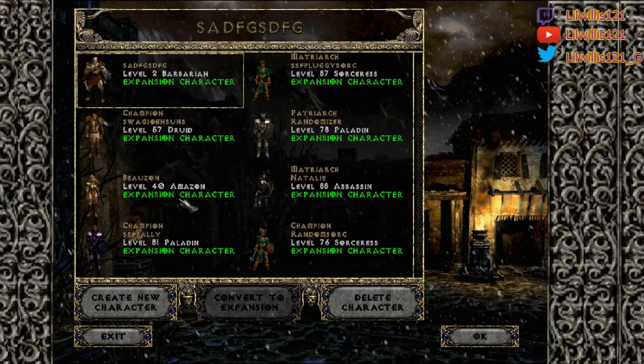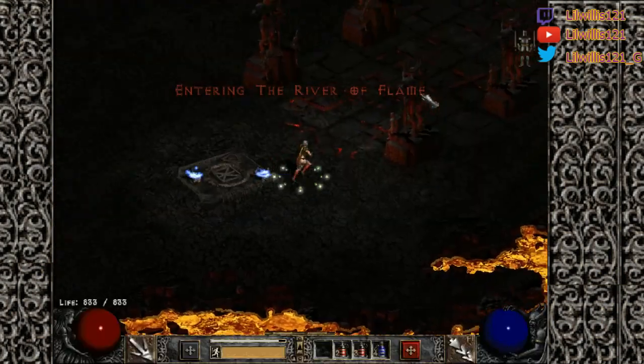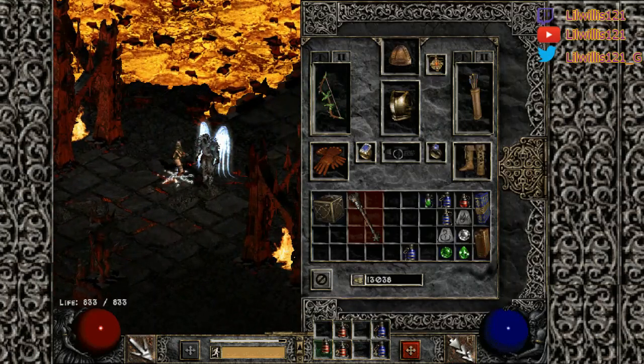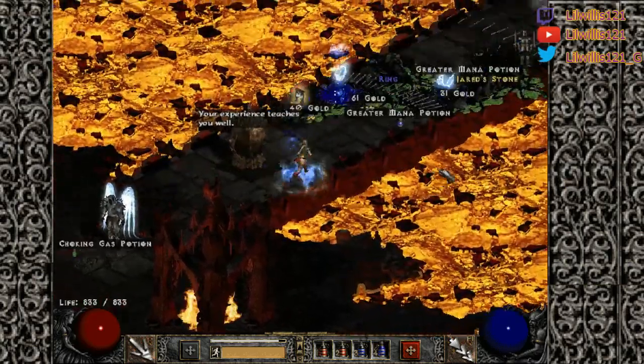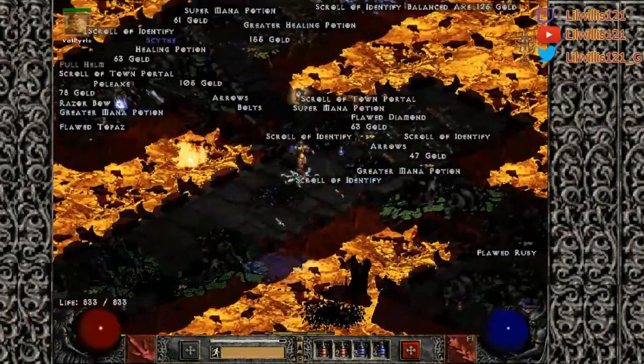We're back in game. Let's hop on the Bowazon and go to the Chaos Sanctuary, because Chaos is going to be stupid dense. It's great for leveling and you'll see all the drops — very quickly you're going to start not being able to see the drops.